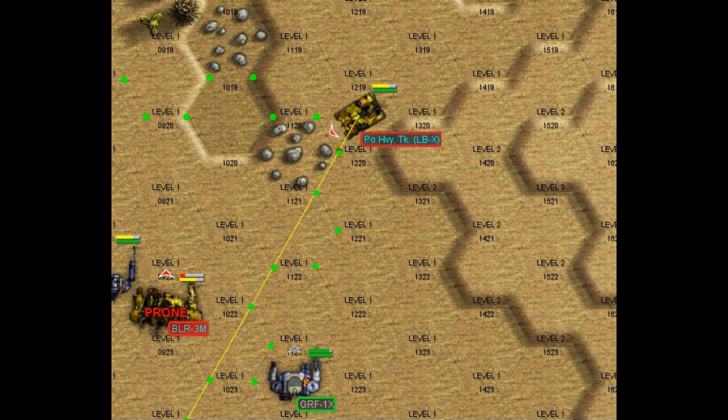For example, as you can see in this image, if I want to get into the side arc of this Poe heavy tank with my Griffin, it's quite easy to do. I just need to move a few hexes away from the main front of the vehicle if I'm this close to it, and I'm in the side arc, and I can start conducting a flank attack.